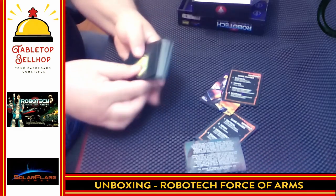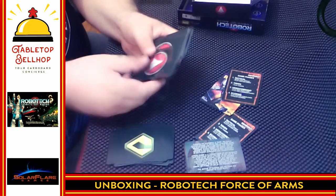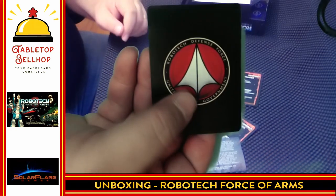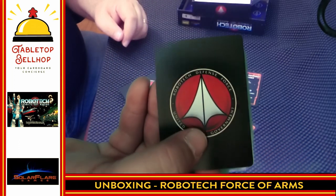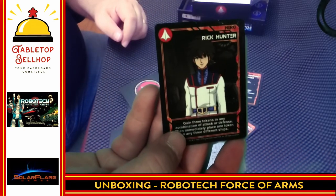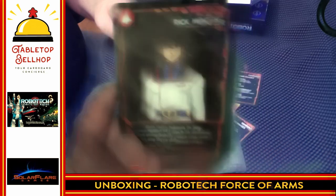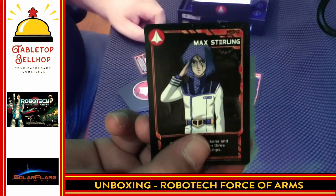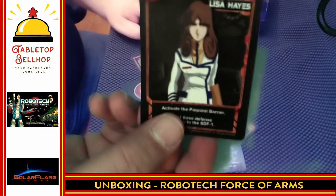Then we have a number of cards divided into a Zentradi deck and an RDF deck. The backs of the cards are nice — these cards have a nice linen finish to them. And then we have great-looking artwork on the cards, like Rick Hunter. There is a lot of blue in Robotech — I need to find a character with no blue on them. Lisa's got a little less blue.